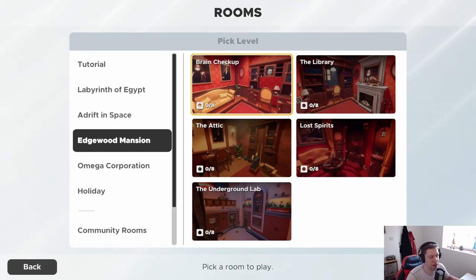Hey guys, what's going on? It's Noc. Welcome back to another episode of Escape Simulator. Hope you're all well. Today we're going to jump into the Edgewood Mansion levels. This is the third set of levels in the game — very Victorian theme going on with this one. The first one we're going to jump into is called Brain Checkup. Let's jump in and see what we got.